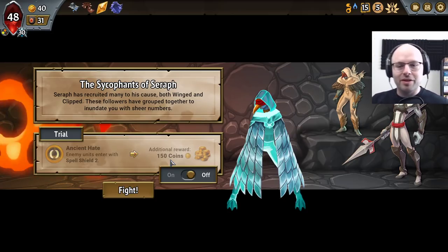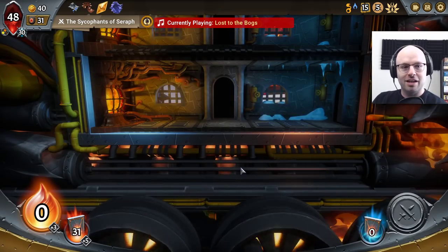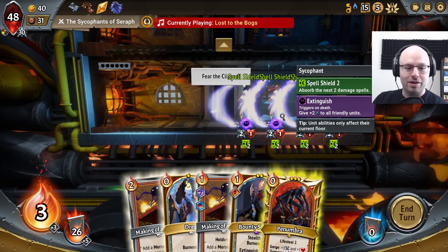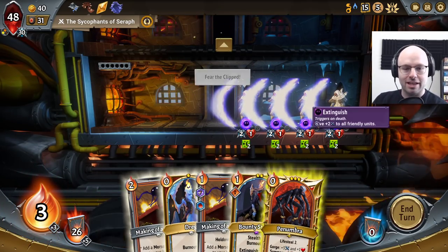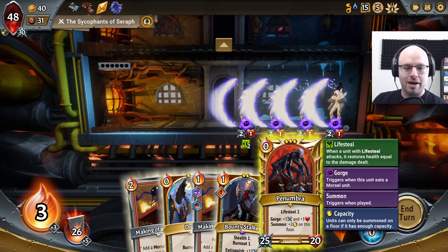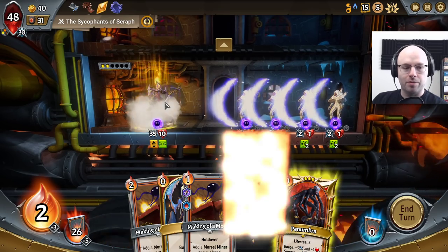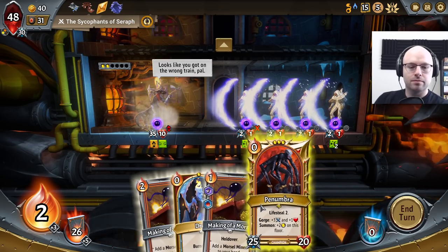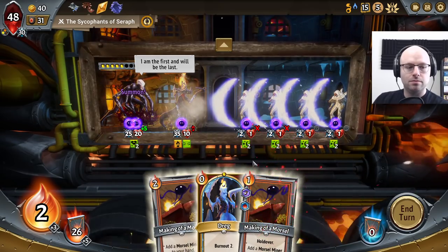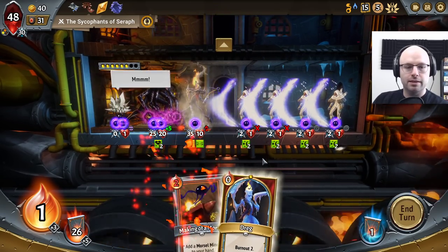Looking at this — we barely use spells at all. We use Ant Umbra Assault but half the time it targets our own units. I think we're getting away with it. We don't even have to play anything on the bottom — we could just let these guys burn themselves out, but I do want to establish a presence on the bottom regardless. I don't really care where we put you.